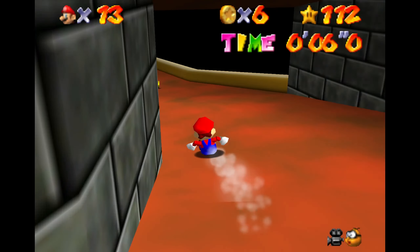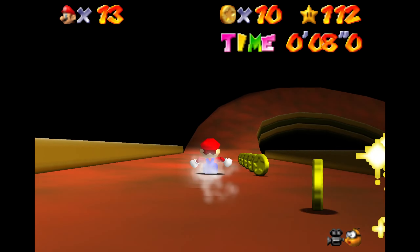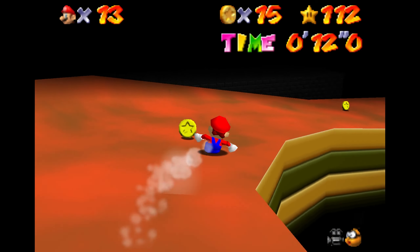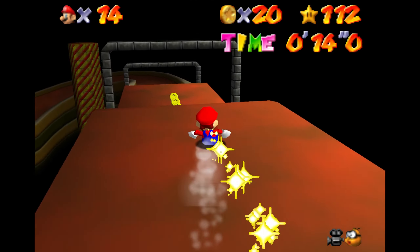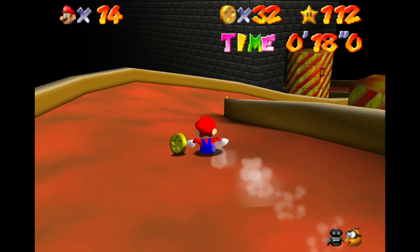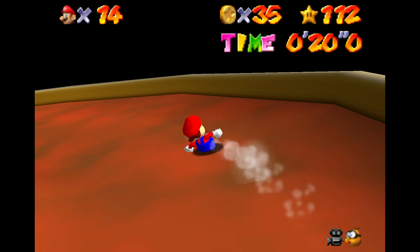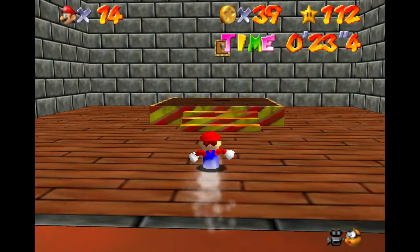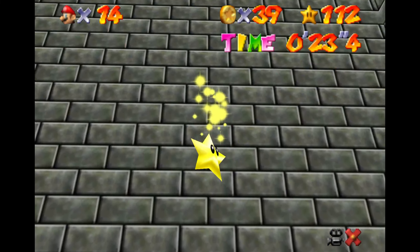There are actually two stars to collect here in Peach's Slide. This footage is just me collecting the easier of the two, and then we'll focus on the second one afterwards. This one, all you've got to do is just get down to the bottom of the slide — that's it. Just don't fall off and you'll be collecting the star no problem. The next time we come down the slide, we have to finish the slide and cross the finish line within 21 seconds, and another star appears.